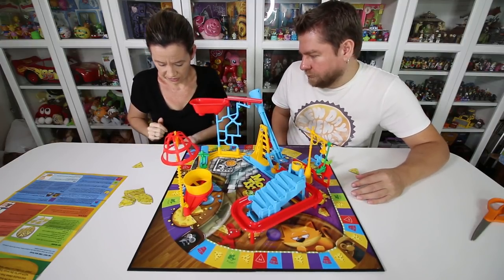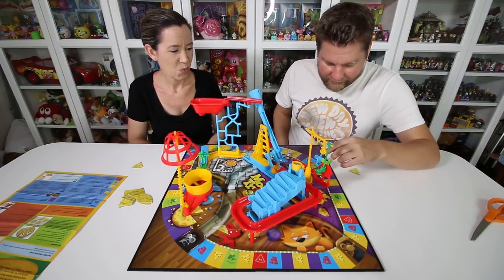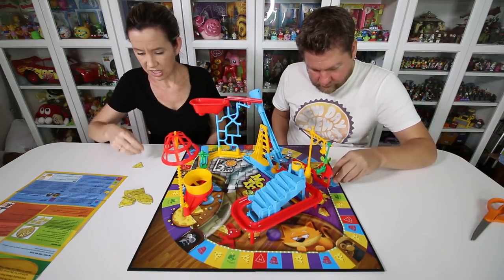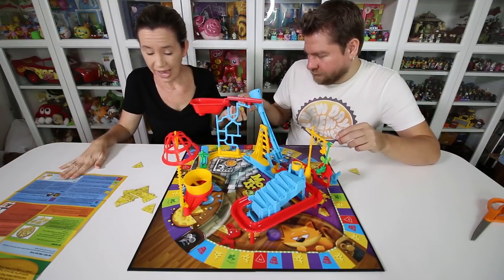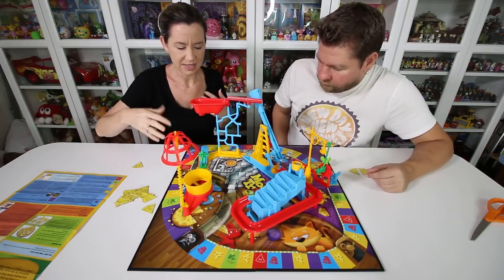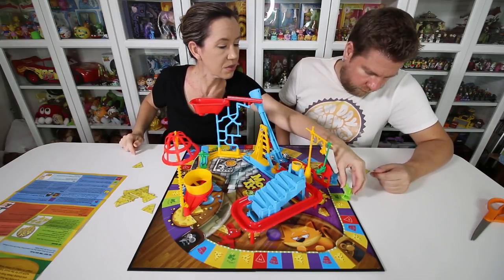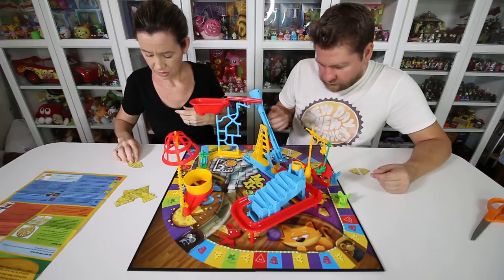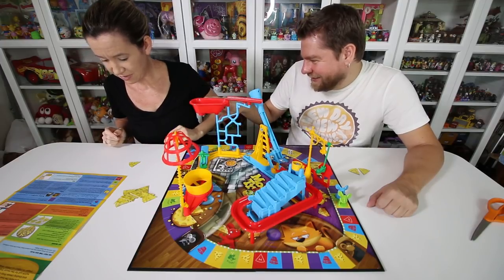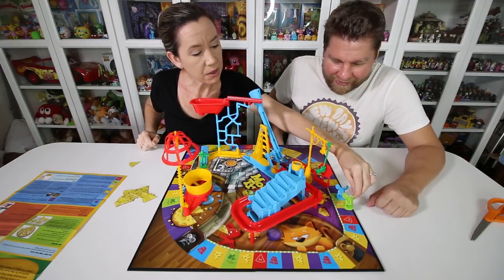We determine who goes first — I get to go first for once! You get to go and you got cheese. I also get a piece of cheese landing there. We are on a roll! Green — steal! You get to steal a piece of my cheese and add it to your cheese wheel. I've got three cheeses already, I'm gonna win before we even do anything.